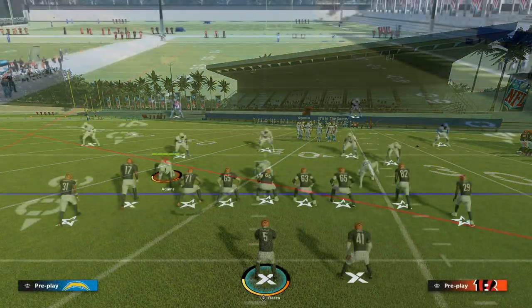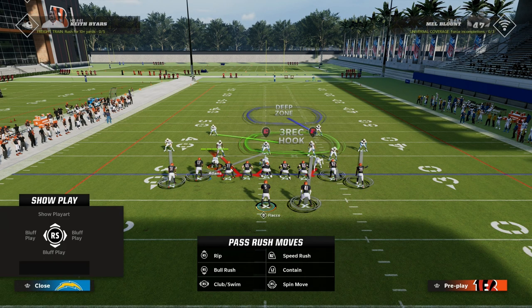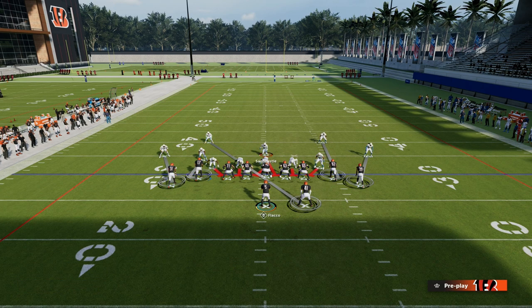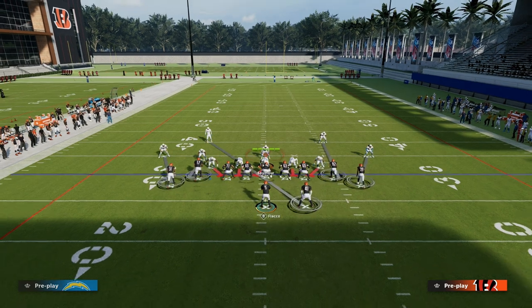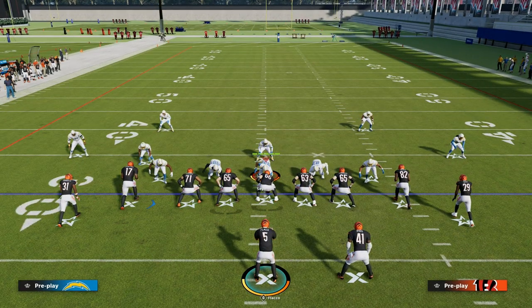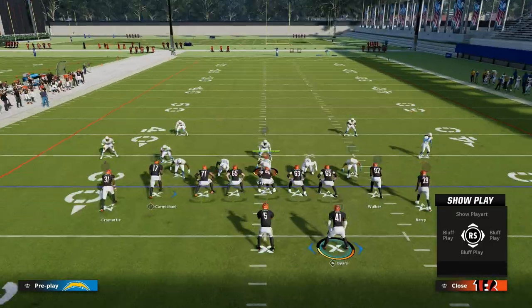The primary thing with Bench is you have these corner routes and these out routes. For the most part, we've played pretty much exclusively a man coverage meta this year — a Sen 5 man coverage meta. Some people are running some zone, but typically it's a lot of adjustments and cross-manning safeties. So by and large, it's been a man coverage meta. This play, Bench, really attacks that well.